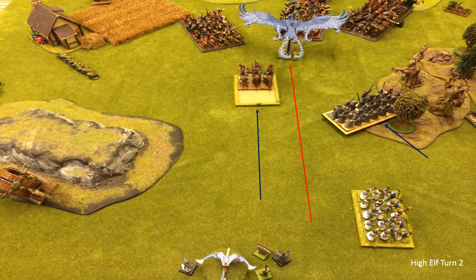High Elf Turn 2 and this was probably a mistake on my part. I kind of panicked and rather than bringing the Sword Masters out further to set up a double charge with the Frost Phoenix, impetuousness won the day again. I charged the Frost Phoenix into a unit of rats. The Reavers rallied and went back to block some rats from turning in on me - they halted right in front of those rats, forcing them to charge me. I'll hold, and there's not enough room for those guys to charge the Frost Phoenix and close the door - it's very tight but I think I'm looking okay.